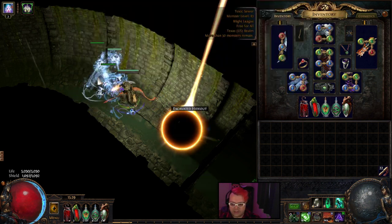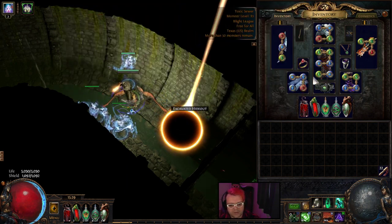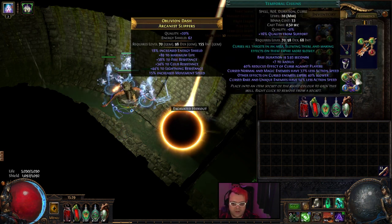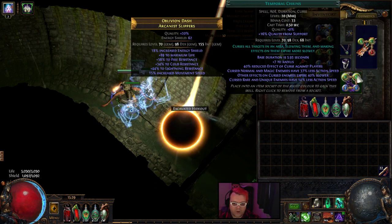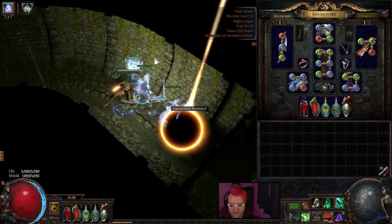It is utilizing Carnage Chief, Host Chief, and a Diabolist for the Enfeeble. I'm also able to curse with Temporal Chains. For the offensive, I have Temporal Chains and Despair for the extra damage. I will probably change out Temporal Chains for Punishment or something else, just to give my spiders more of a chance.